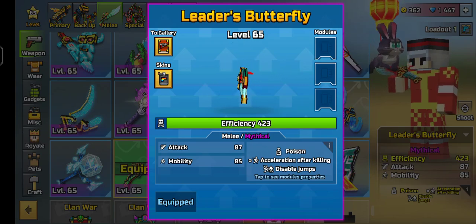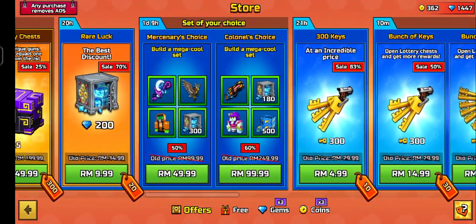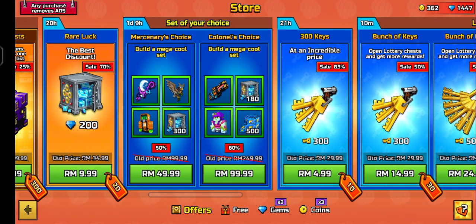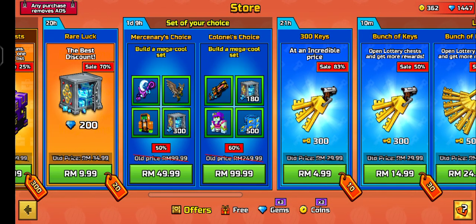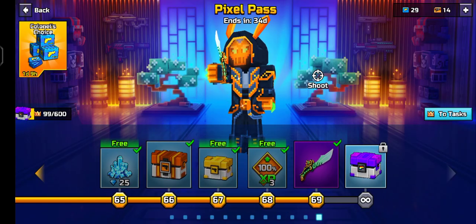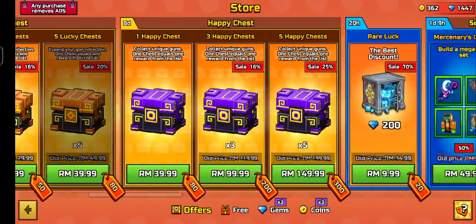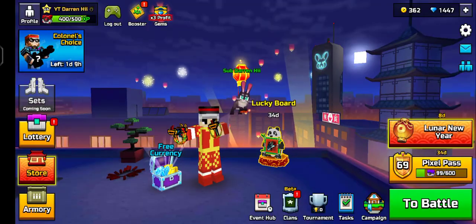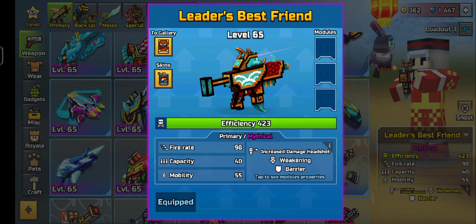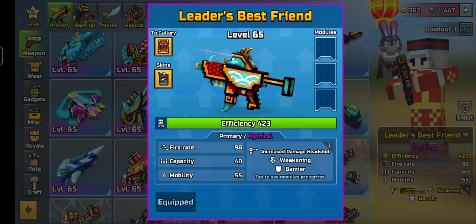How I got this weapon so fast is because there was an offer — if you spend like 100 gems, 200 dead, and 500 years to get battle crowns XP. I just spent a lot of gems doing some tasks and got these weapons. It's very expensive — I spent almost 2,000 gems.